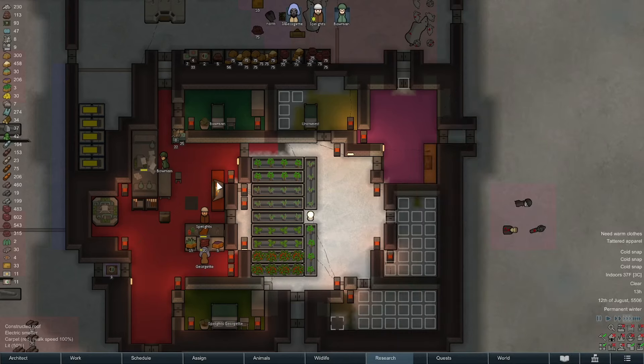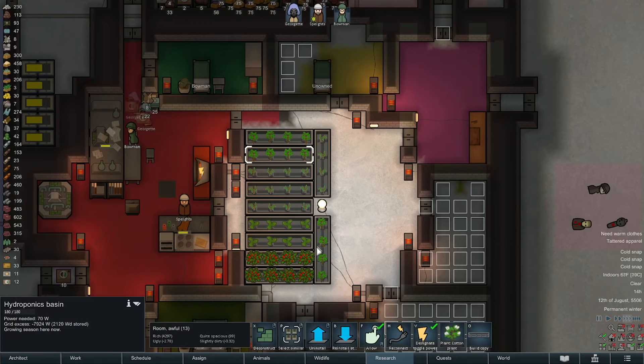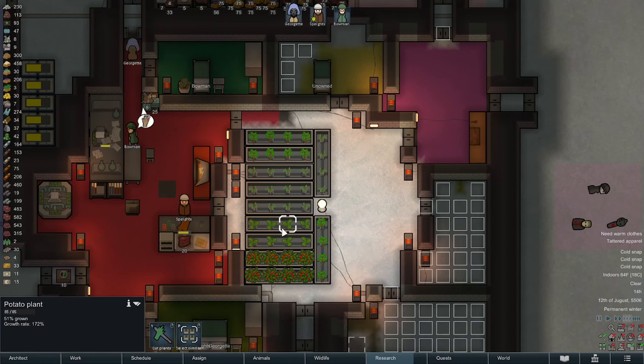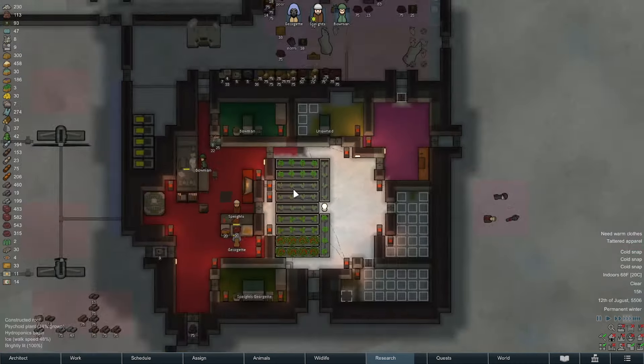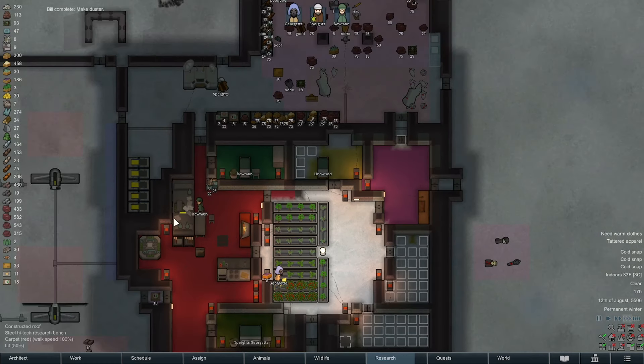We're definitely cruising through a crap ton of our veggies at this point, so once we start getting harvests I'm gonna have to flip more of these to veggies. Actually, four of them already are, and technically I think you need three per person to be sustainable, but we do have the meat, so call it one and a half per person. I think I'll swap one more to veggies and go from there after we get a harvest — assuming we get a harvest. They've all died off twice.